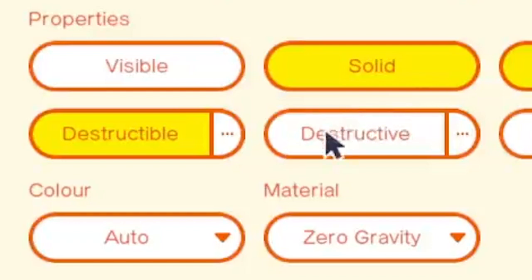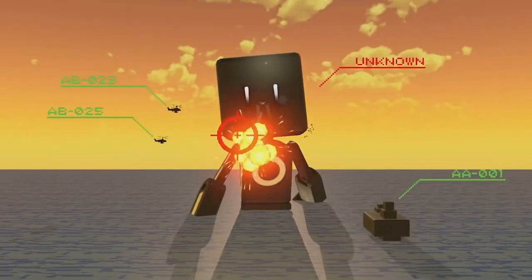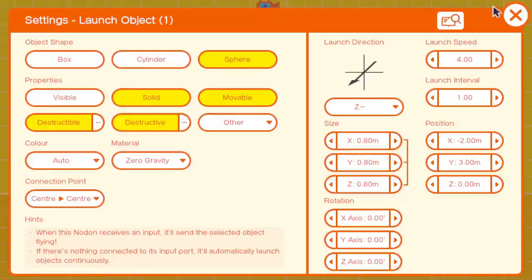Destructible and destructive both have additional buttons, meaning they'll most likely have further parameters that can be set. For example, destructive may have a setting to determine how many times an object needs to be hit before it's destroyed.